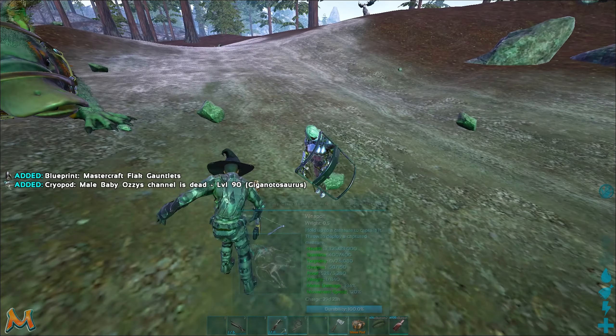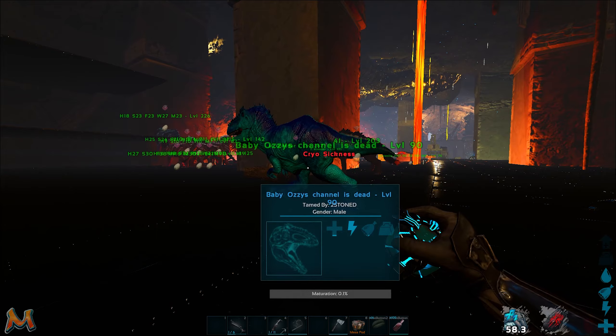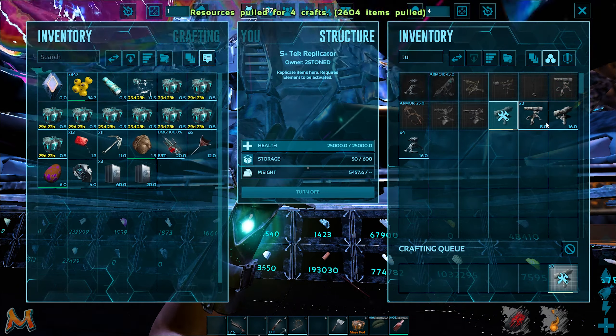The trade went pretty smooth but once I came back I noticed something - someone destroyed our outside teleporter so I had to go rebuild that. I crafted all the things that we would need and teleported outside.